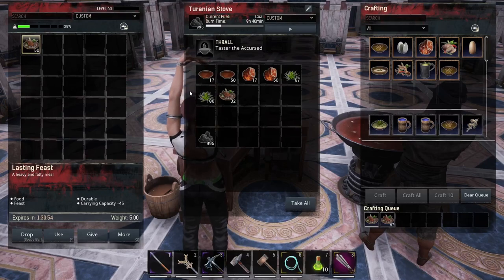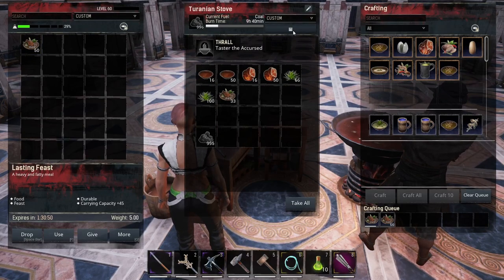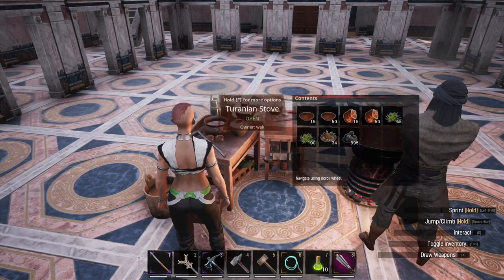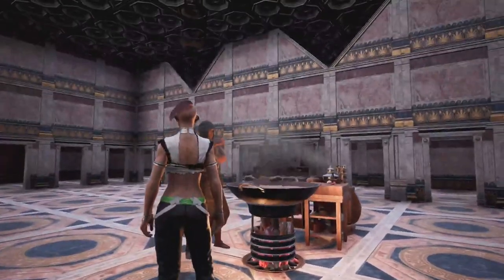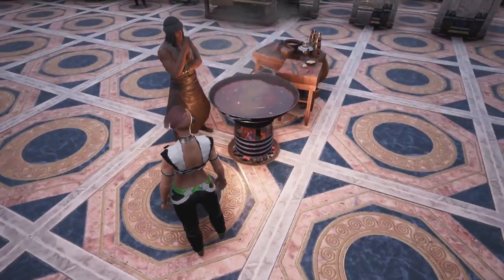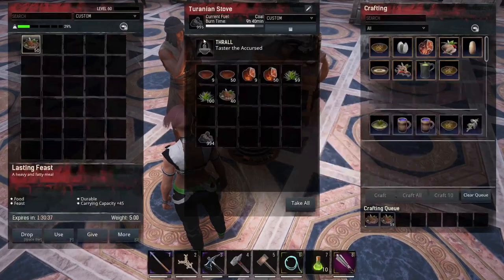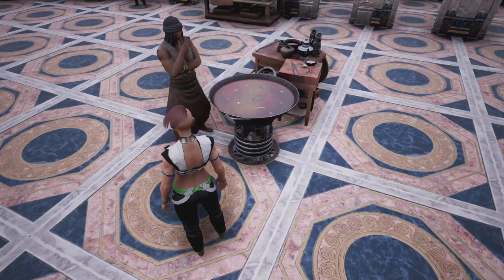If we open it up, you can see the inventory is a smaller size than you'd get with an improved stove, but it works just like any other stove. This one does some pretty cool stuff though — you can see the steam coming off the bowl of food and the fire down below. If we open it back up and turn it off, those elements turn off too, so this stove has some animation to it.